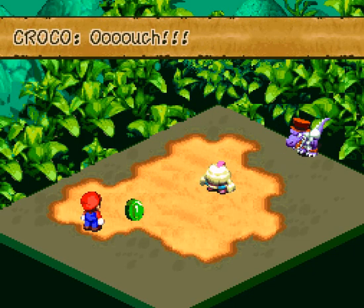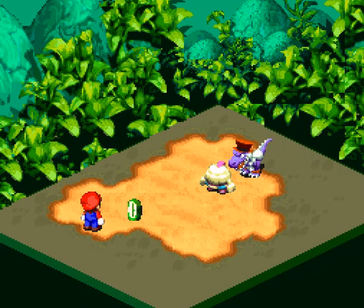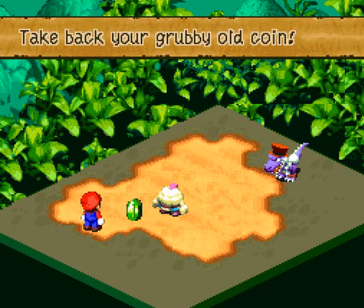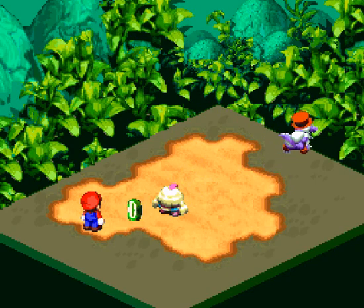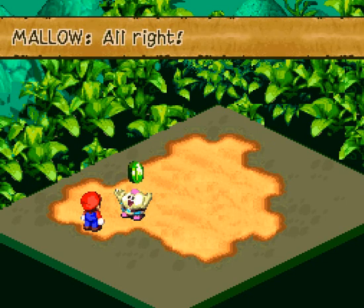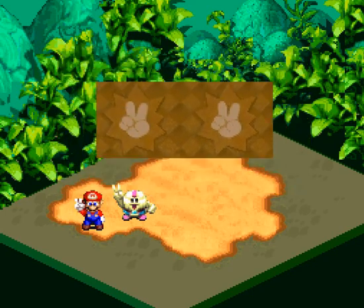If it was that easy to get the coin, why didn't it come out halfway through the battle when we were punching him? And with that, Crocco takes off, and we got Mallow's coin back. And a new flower tab — awesome.